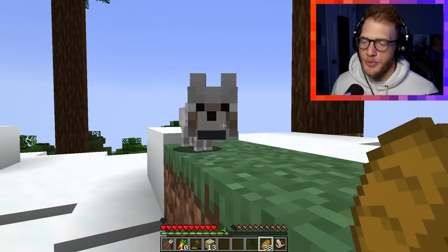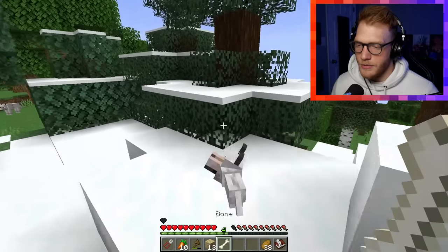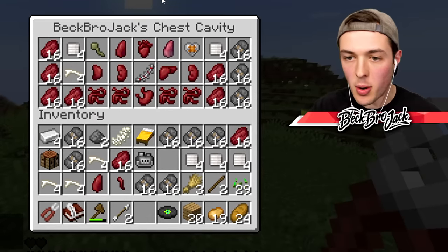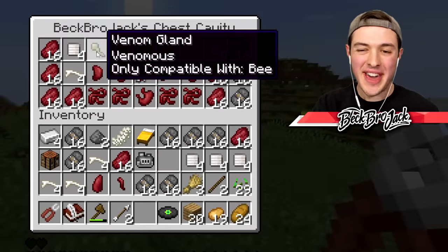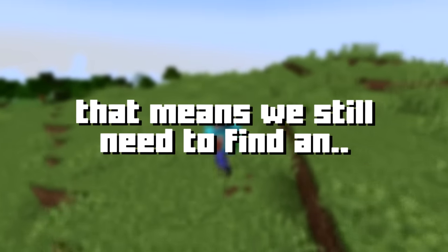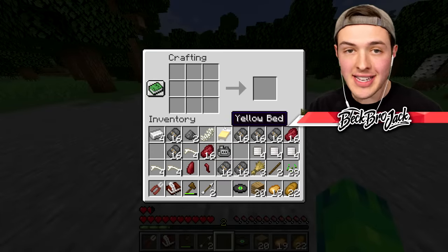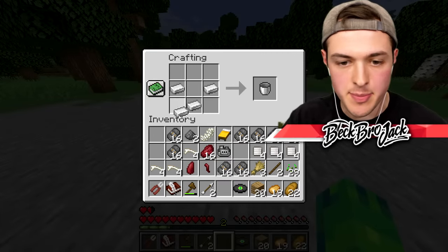Hello, little puppy! Do you need a friend? Would you like to be my friend? He would! I will name you Alfonso. So right now I have the muscles of an iron golem, the lung of a llama, the appendix of the creeper, and the venom gland from a bee. That means we still need to find an enderman, a blaze, and the ender dragon. I know we can find both in the nether, so I think that's my next spot.